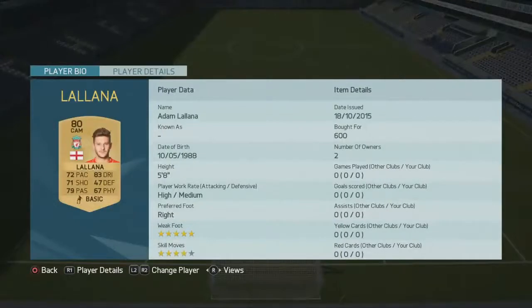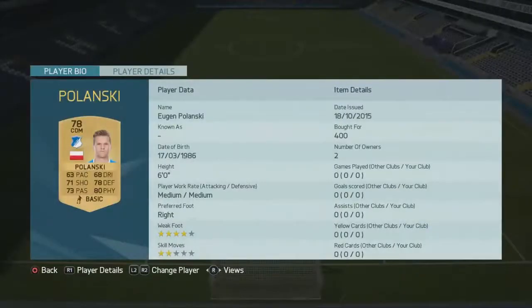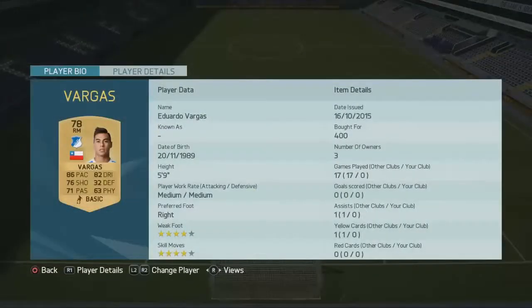In centre attacking mid we have Adam Milano, costing 600 coins. You can't beat him — he's got 5-star weak foot and 4-star skill moves, brilliant for attacking mid. In centre defensive mid we have Polanski with 4-star weak foot, picked up for 400 coins. And then we have the beast Vargas — what a beast last year — 86 pace, 82 dribbling at right mid, costing 400 coins with 4-star skill moves and 4-star weak foot.